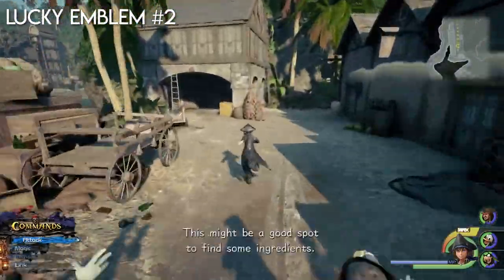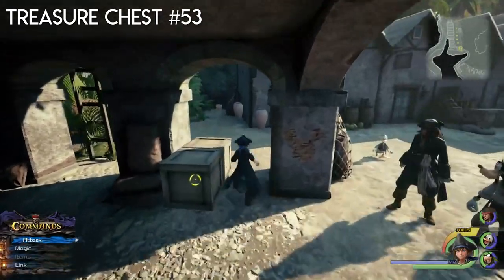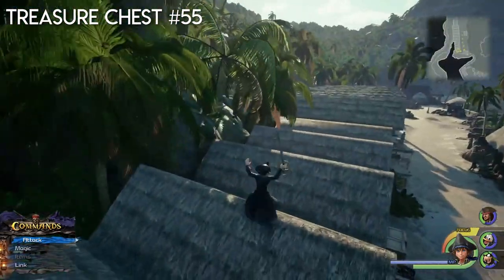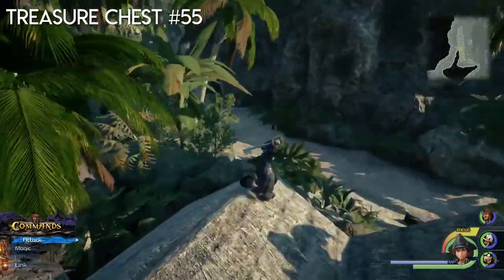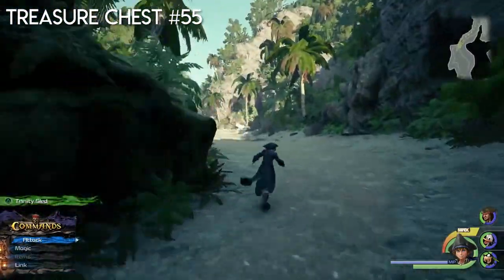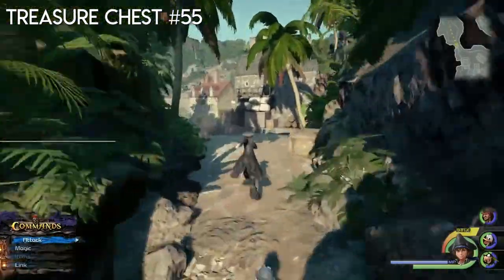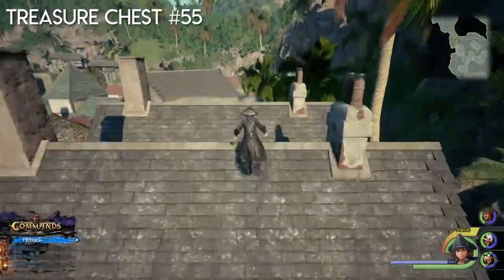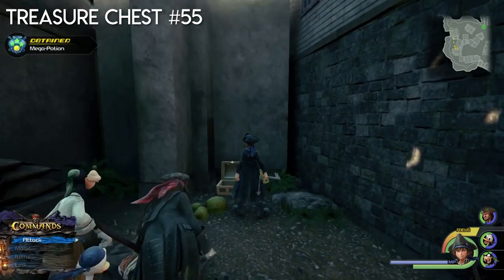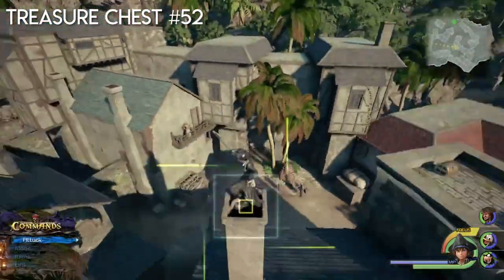You see this box right here — you want to break it because there is a lucky emblem here. Take a picture of that, and on the left there is also a chest, so grab that one. Then jump up and follow this path up to the settlement. In the settlement there are two chests. Walk up the building and follow this path — behind these boxes is a chest. Walk up the building again and use focus to reach the next chest.